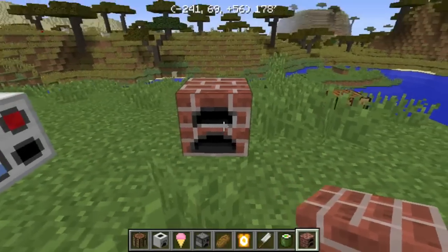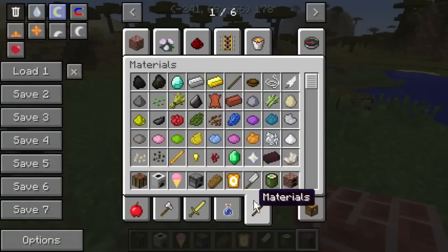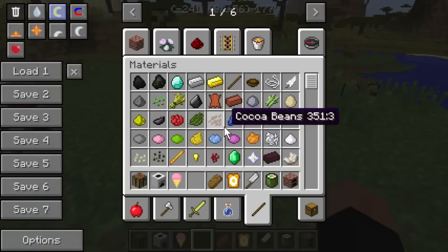Also added are an ice cream maker and a cooking furnace that basically cooks food faster than a normal furnace. I've got the wiki open for a little bit. There's lots of breadcrumbs, oil, and butter as fuel, an item-to-cook slot, and even an output slot for glass bottles. It can only cook food, but it makes it faster.